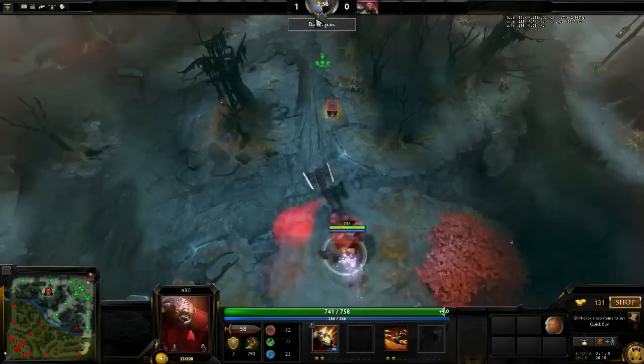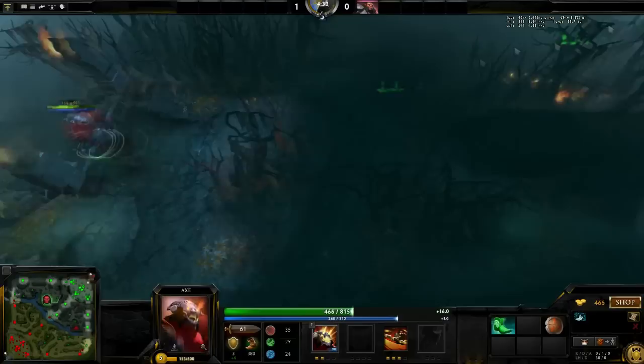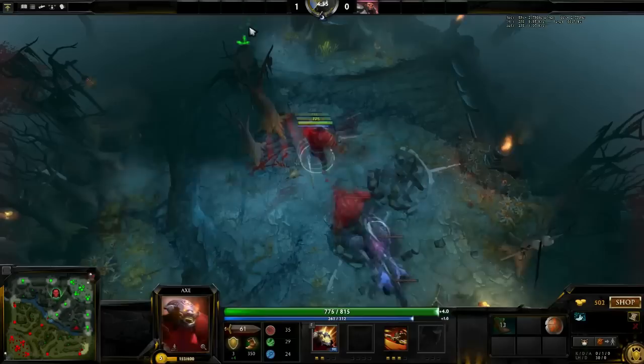Well guys, that's all there is to it. Efficient Axe jungle is high skilled because you have to take the situations as they come and have the foresight of how to proceed. Here I do it in 9 and a half minutes. With great spawns, you can do it in 8 minutes. And with terrible spawns, 10 and a half minutes.